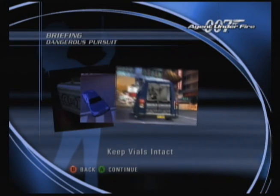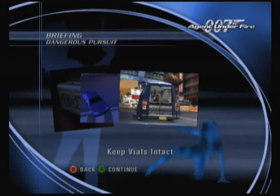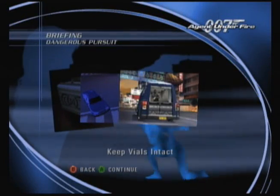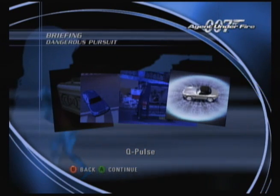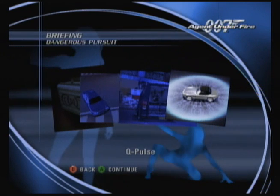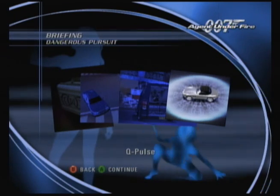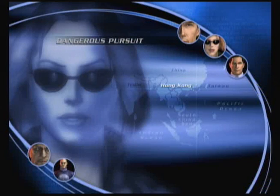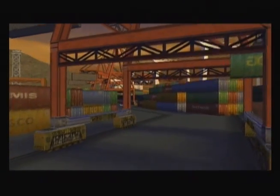M for moron. 'Should you be unable to prevent the transfer from occurring, you must stop the armored van at all costs. Use caution however — we need those vials intact.' '007, I've airdropped some Q-lab equipment into your area — they will appear as blips on your radar. The Q-Pulse is particularly effective.' R is so posh. 'Nice shades.' 'Some of us studied at Oxford. Where did you go?' 'I don't remember — that was home school.'